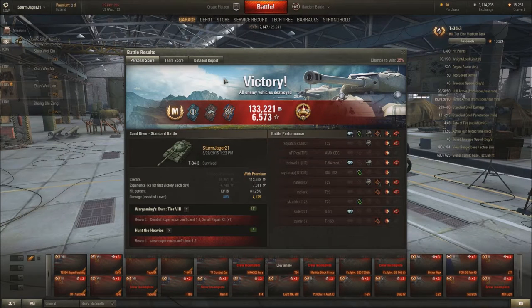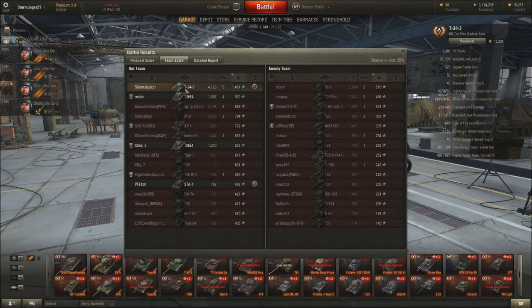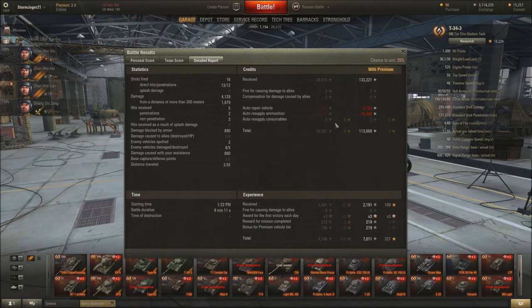That was a victory, obviously. 4k damage, 1400 XP, which is very nice. We got a high caliber and ace tanker, which is nice — that's a nice bit of cash to receive. 16 shots, 13 hits, and 14 penetrations. That's some decent shooting, especially for this gun. 7k XP — that's huge!